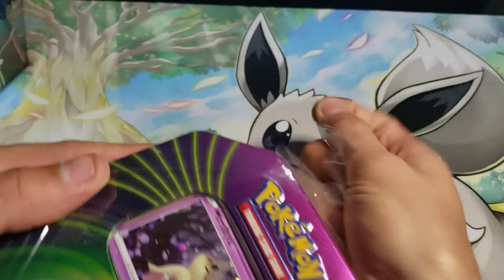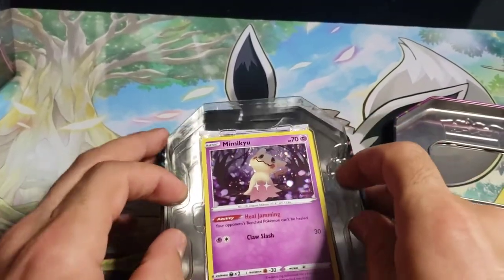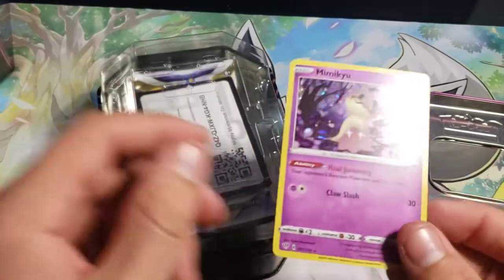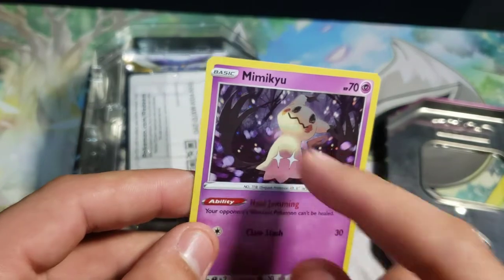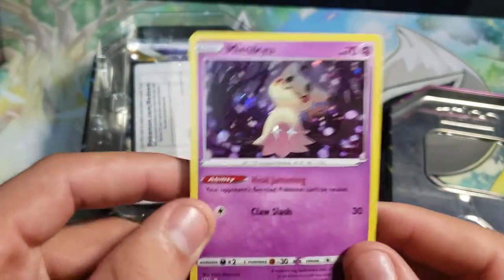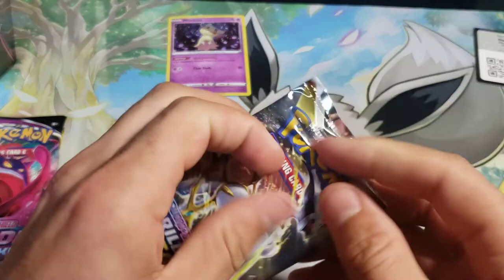We're going to start with this Mimikyu tin. So we're starting with the Mimikyu promo card — very nice, check that out. It doesn't have the promo stamp, but it's going to have a different holographic pattern compared to the regular card, or actually this one may not be holo in the regular set, I'm not sure. Code card for that, and then we're going to have three packs: Brilliant Stars, Fusion Strike, and Evolving Skies. Very nice.